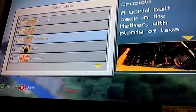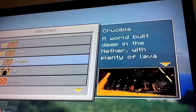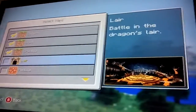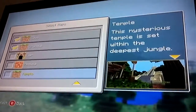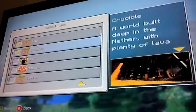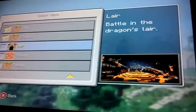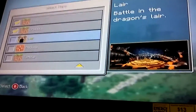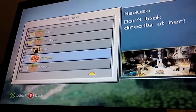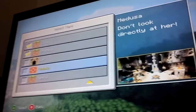This is Crookable — it's a world built deep in the Nether with plenty of lava. I can't get some of these ones because I haven't unlocked them yet — like the Temple. You have to unlock the worlds. I really want this one but probably not Medusa.